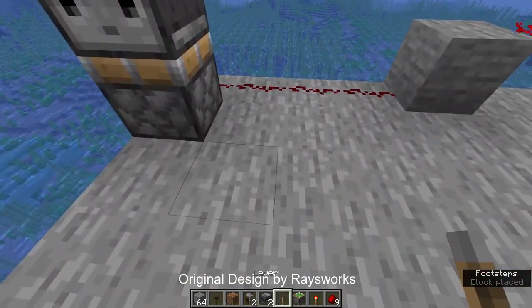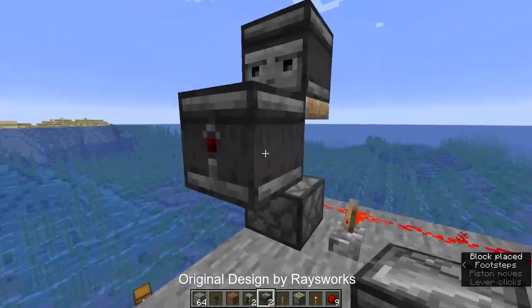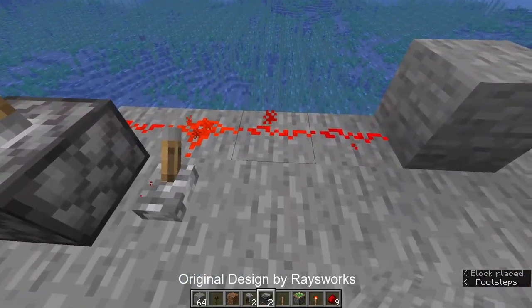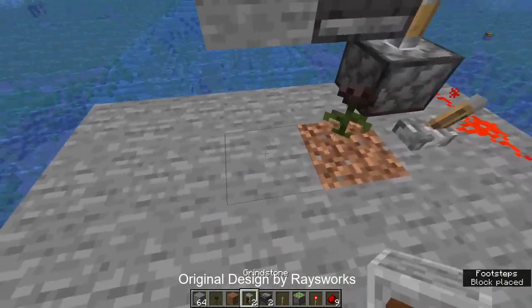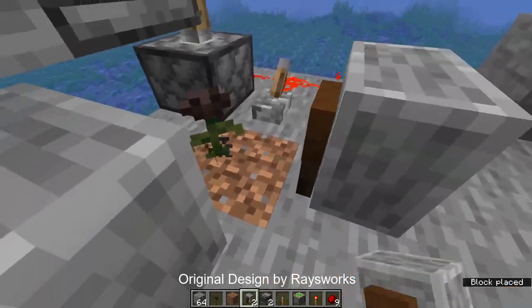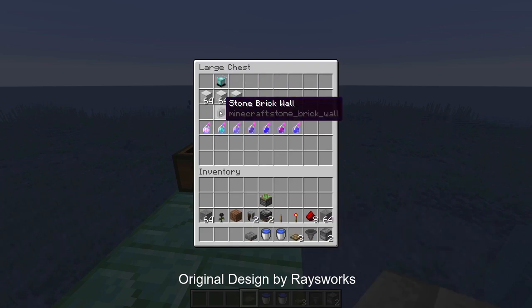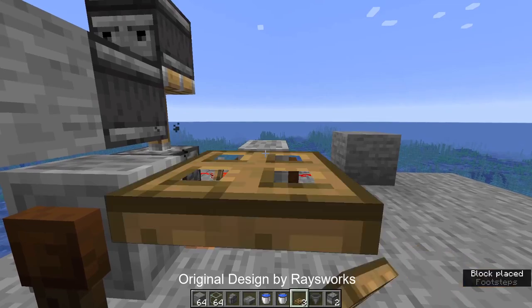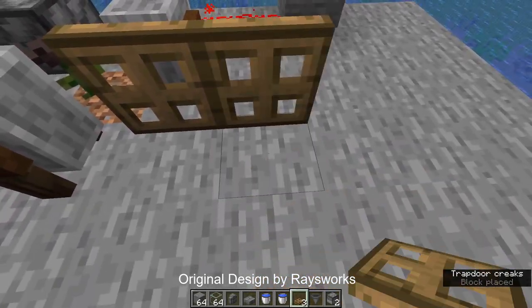Place a sticky piston facing upwards, then an observer facing into the piston. Place a lever and activate it, then place another observer facing into the piston with a building block behind it. In front of the lever, place a dirt block and on top of that the wither rose. Now take your grindstones and place one on each side, leaving a small space between them.